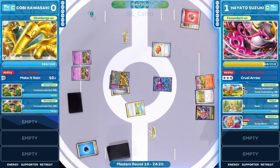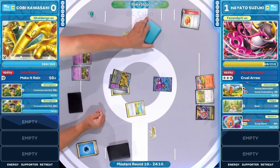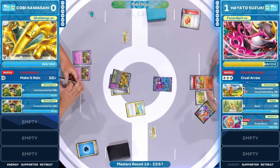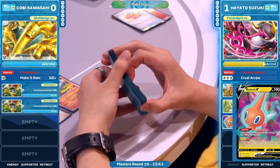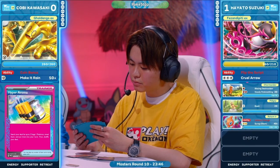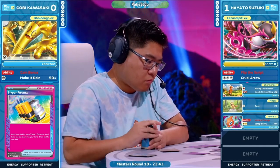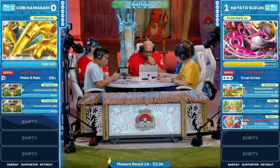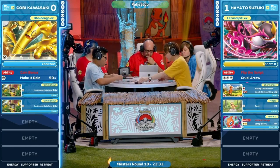Pidgey comes down, Charmander as well — the bench is being set up for Hayato. Would you roll the Poké Stop? If I don't have Buddy-Buddy Poffin I certainly would. I think it was a Professor Turo and other late game cards — doesn't look very strong. It's just going to be another Instant Charge into three additional draws. Charizard EX, a Forest Seal Stone, and an energy. The saving grace for Hayato: there's no Palkia V, so no acceleration onto Radiant Greninja.